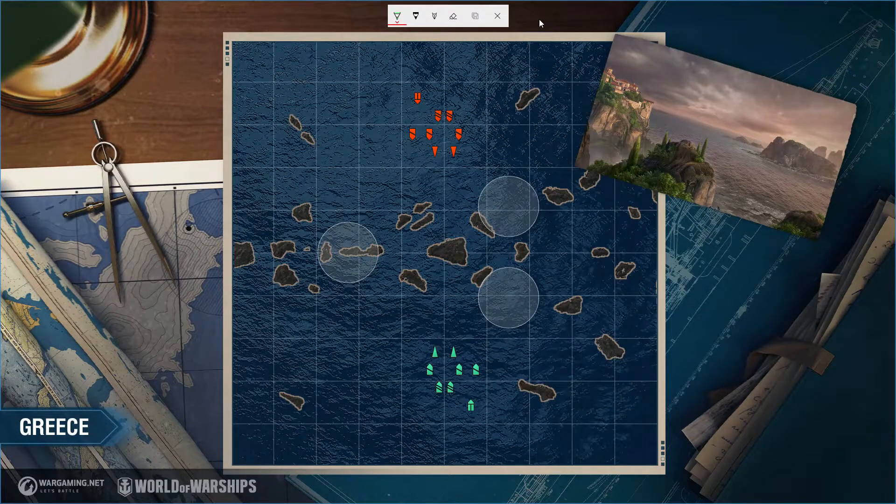Hey everybody, Flimsy Lunch Tray here, back with our How to Map series as we explore the map Greece in World of Warships. Today is part four of six specifically for Greece, and part four is going to consist of talking about cruisers — which is probably one of the most exciting ship types I'm looking forward to discussing for this map, because there's just so much potential for cruisers here and how they interact with the map and with enemy ships.